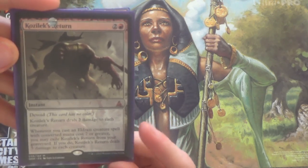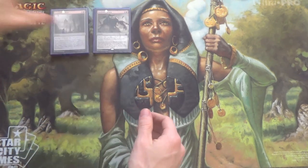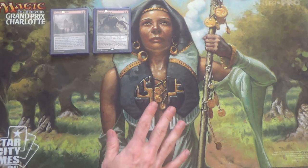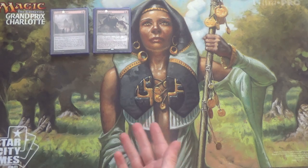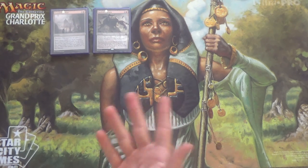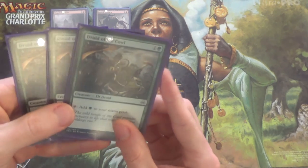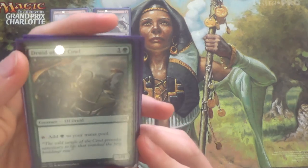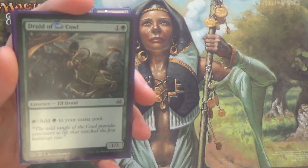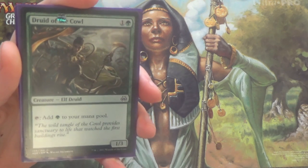It doesn't take out all of our creatures — we can slightly break the symmetry of it. So one way to play these four-mana land destruction spells is to stall the game; another way is to ramp yourself, just get to turn three and make it Stone Rain. To that end, we play cards like Druid of the Cowl — just very simply a two-mana mana dork.